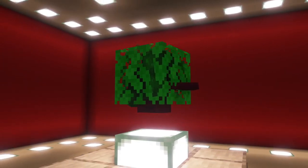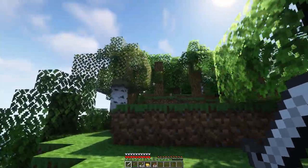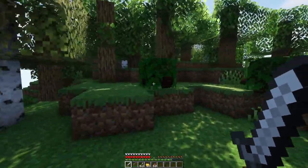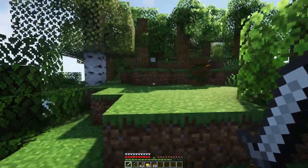Camo Goblins hide in leaves and ambush you. You can recognize them by the sound of leaves breaking. These Goblins can dodge your attacks and even set traps to slow your movement. When they are hurt, they return to a normal Goblin form.